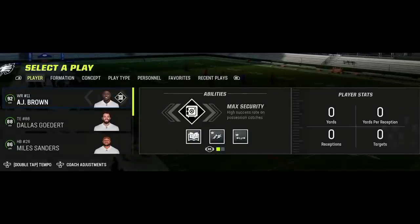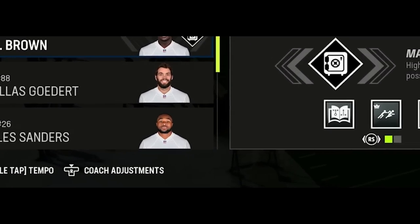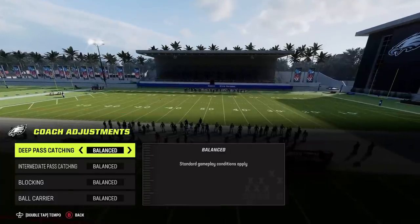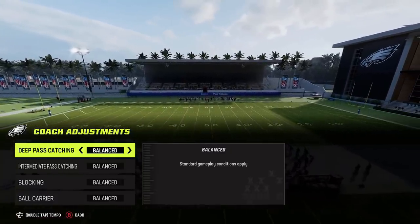To start off, I'll show you how to access the coaching adjustments menu, as I'm sure there are a lot of people watching this who never use it at all. To access this on next-gen consoles, all you have to do is push in the right stick from anywhere on the play select screen before choosing a play. You want to set these as soon as possible when in game — ideally the first chance you get.